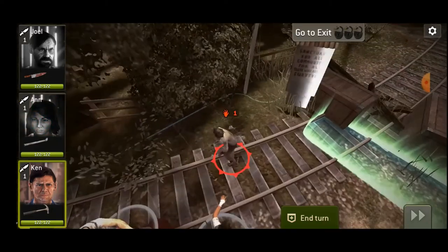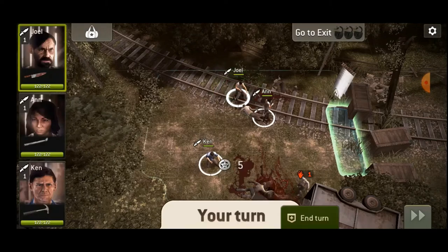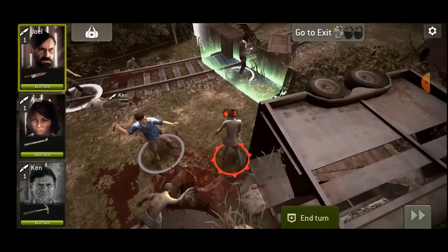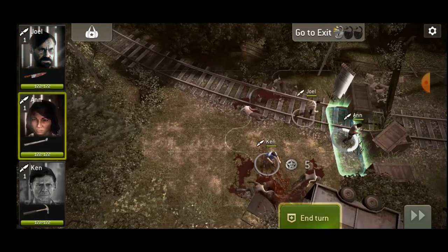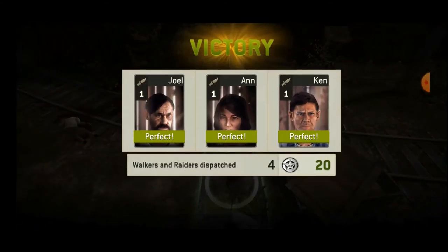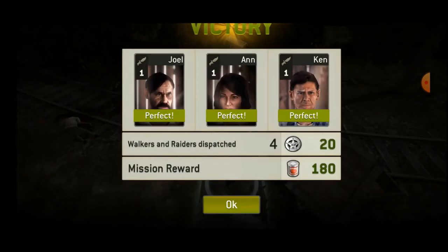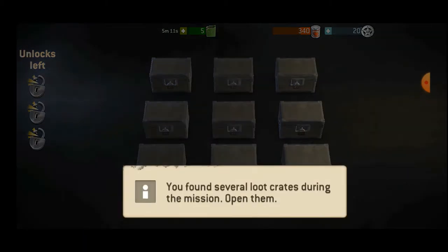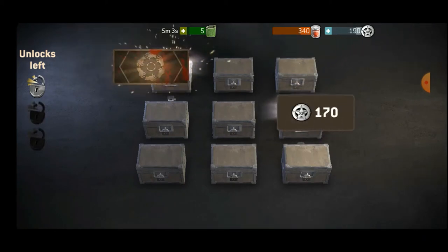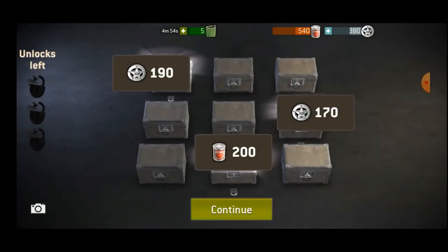Going through, I should have seen what that sign was going to say. Whenever they're glowing like that, you want to check them and see what the things are — sometimes you get little unlocks. So we got 20 experience, 180 food. And here we get to open three of the crates as we finished the objectives. The food is important for building structures in camp, and the experience goes toward leveling up characters.